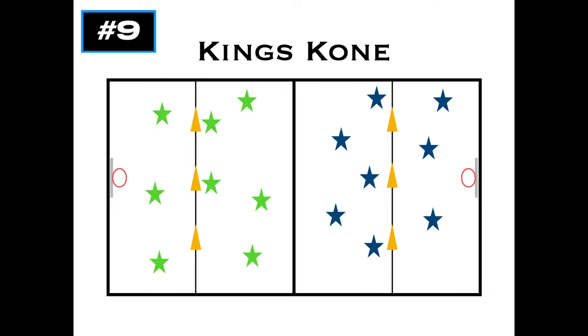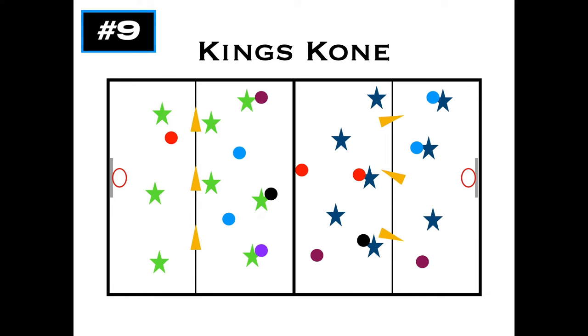If you have basketball nets, you can use those as well for another way to win the round. You put the dodgeballs in and you can designate certain colors for different things. One way to win the round is if a team knocks over the other team's cones — for example, the blue team would lose that round. Another way is to score in the opposing team's basketball net with a certain color ball — the purple ball was the special ball, and if it goes right in the hoop, the green team wins that round. The third way to win is by eliminating all members of the other team with a dodgeball.